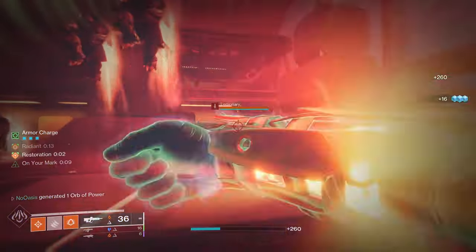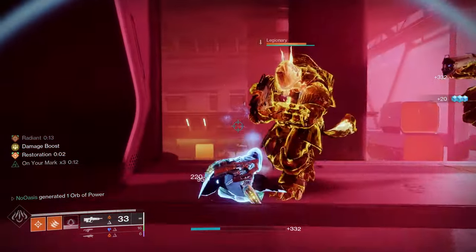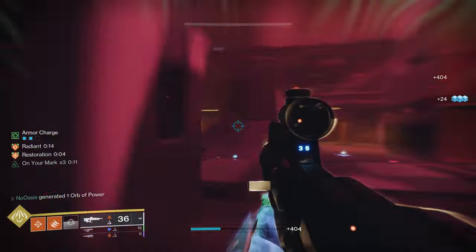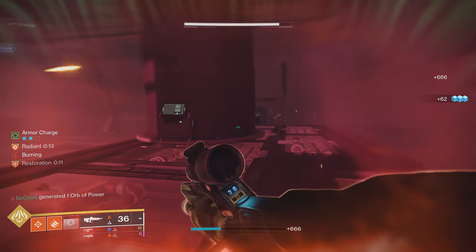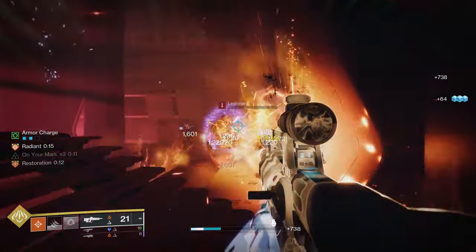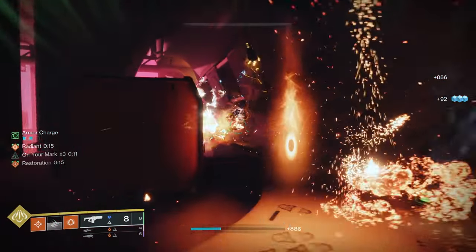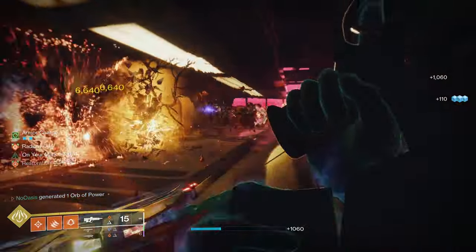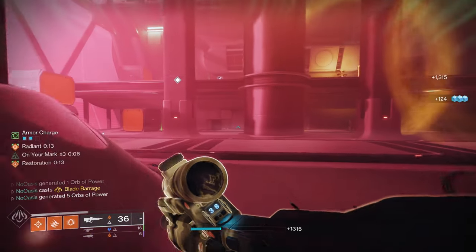Any of the exotics I've just mentioned will work fantastically with this build, so use all of them and see which one suits you the most. With the rest of the build now detailed, I can get into a few playstyle tips and tricks. Firstly, generate and collect as many orbs of power as you can — they'll keep you alive and keep your abilities charged, on top of granting you armor charge for use with your Utility Kickstart mods. If you lose your melee ability, use your Gambler's Dodge to have it instantly refunded. If you lose your melee ability while your Gambler's Dodge is on cooldown, kill Scorched targets to grant yourself melee ability energy. This build revolves entirely around using your powered melee — your weaponry is secondary, and this build is designed around that specifically.